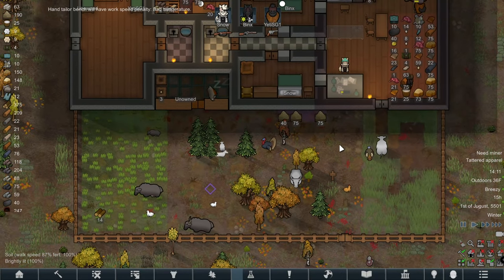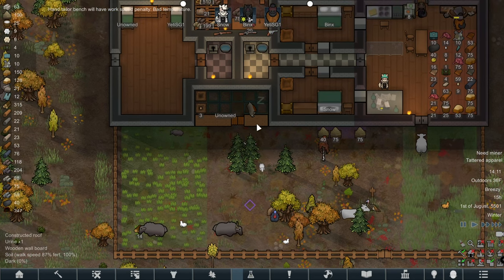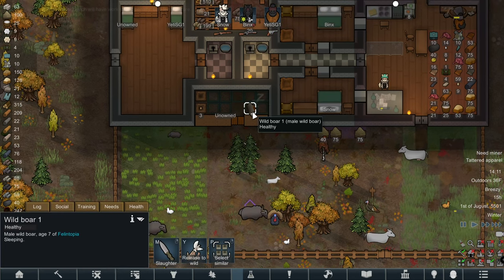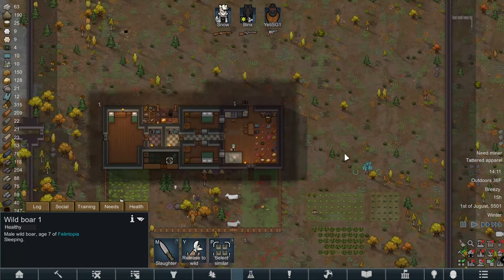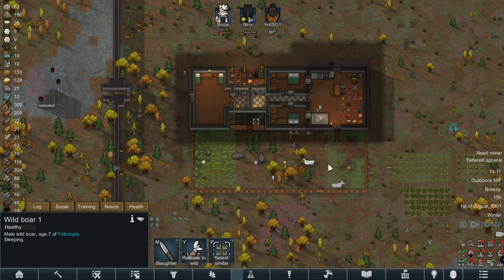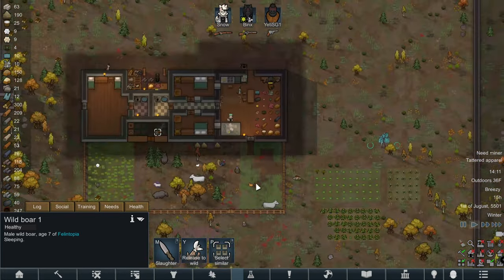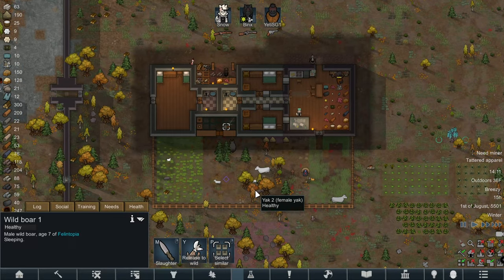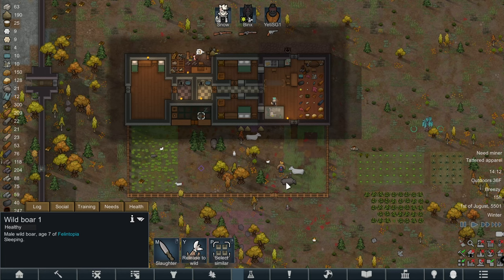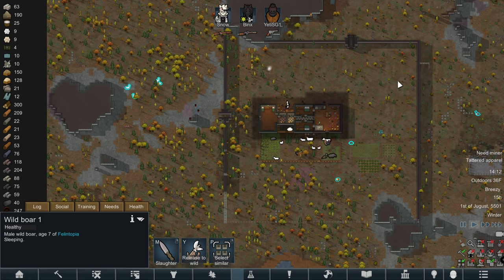Our animals are doing rather well. We're keeping on top of the kibble and I believe we've now tamed a boar — the wild boar male. Somewhere on the map there's a female one; there she is, little sweetheart — get that one tamed. Then we've got cows, yaks, turkeys, chickens and boar to keep us fed along with our little bits of veg.